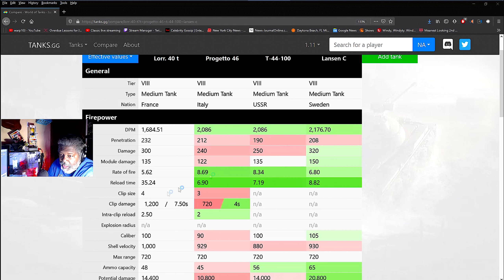What makes the Lorraine really different — and in the gameplay coming up I don't have any gold loaded because this is my first impressions — is the penetration: 232. This was one of the original tanks that had over 230 penetration. They moved away from that for a long period when they introduced the Progetto and Lansen, but they're getting back to high penetration with tanks like the CS series and the Object 274a.